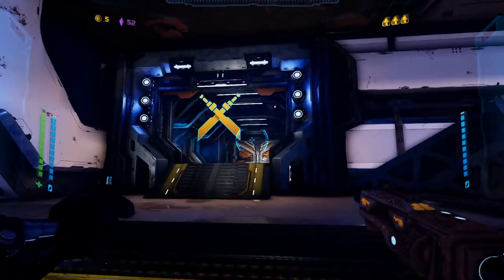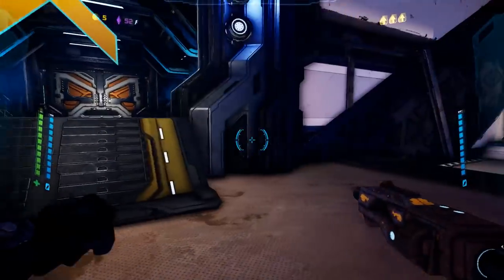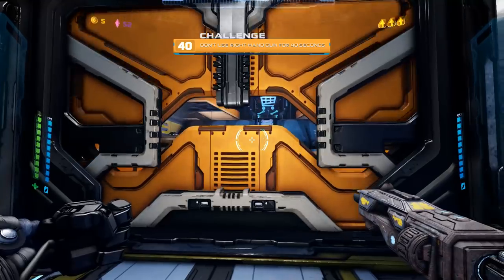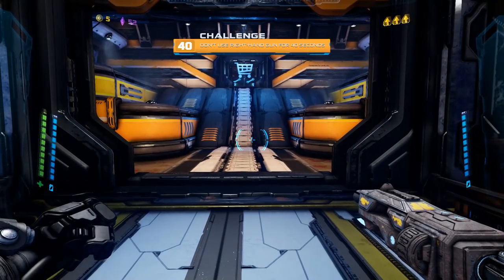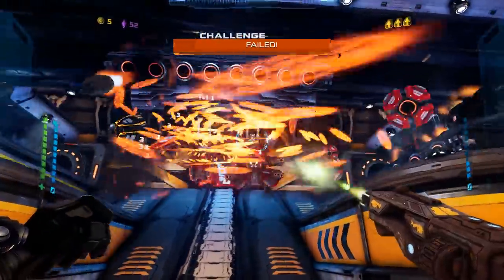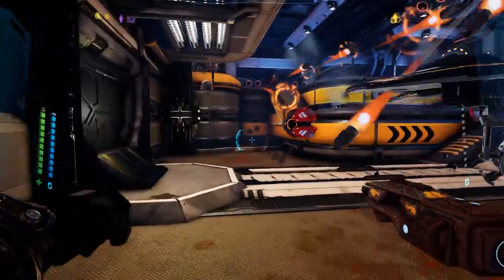It looks like a dueling room and then we have the generic room. I'm going to go into this one — we haven't seen this before. I'm full health so I'm not too worried. What's the threat level going to be? A challenge — don't use right-hand gun for 40 seconds. What am I supposed to use then? So this is a challenge. The problem is I don't have a left-handed gun. I would totally do this if I did have a left-handed gun.